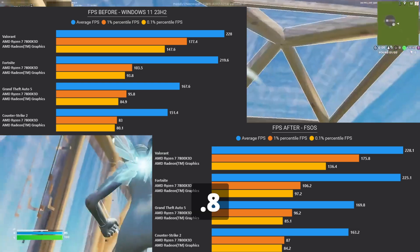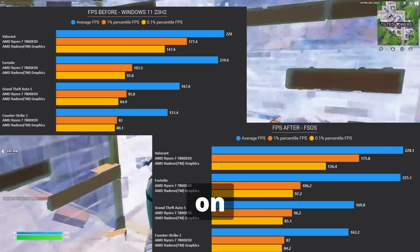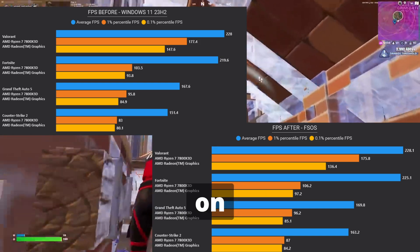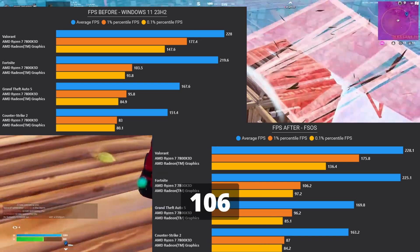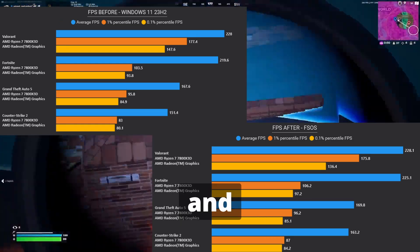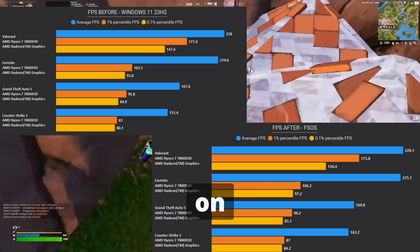On CS2 we got a 7.8% boost. Now for the 1% lows: on Valorant before was 177 and after 175 — we lost 0.9%. On Fortnite before was 103 and after 106 — a 2.6% boost. On GTA 5 before was 95 and after 96 — a 0.4% boost.